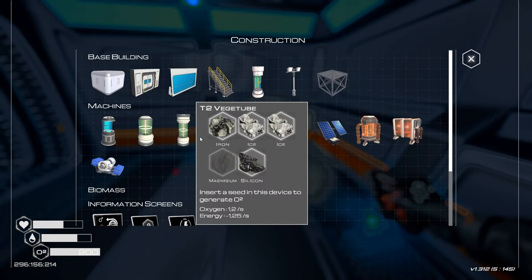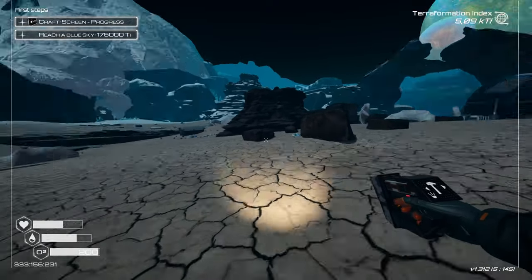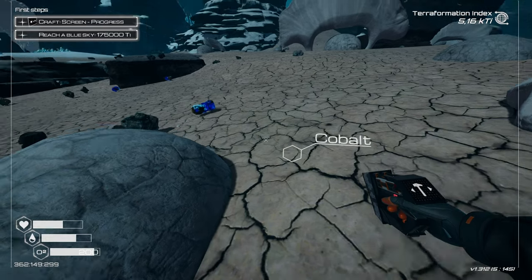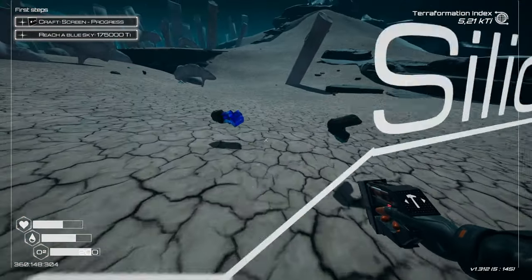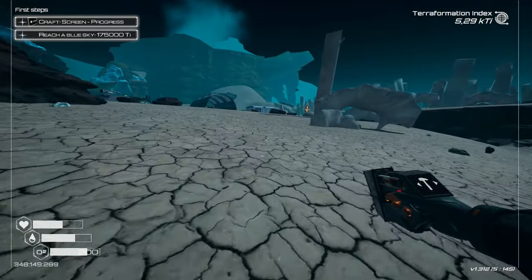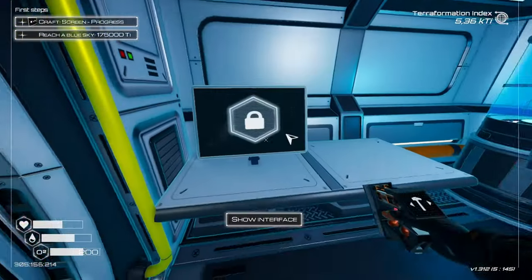Living compartment - that way, yeah, there we go. Now all I need is another tier 2 vego tube for which I need magnesium. I'm gonna check the route and there's plenty! Some cobalt too - I don't want to leave cobalt lying around to be perfectly honest. Silicone, magnesium - it's a bonanza here! Now that means I could craft another tier 2 vego tube - very very high plant index - and that should help us progress further.